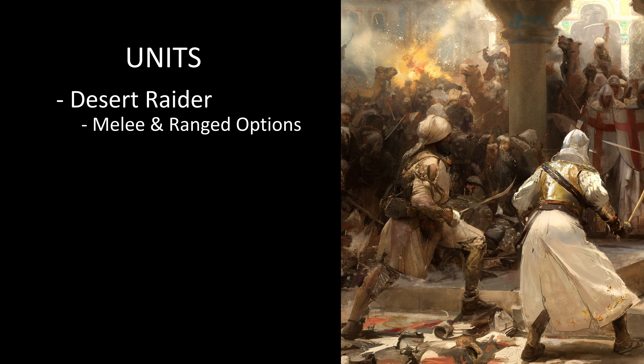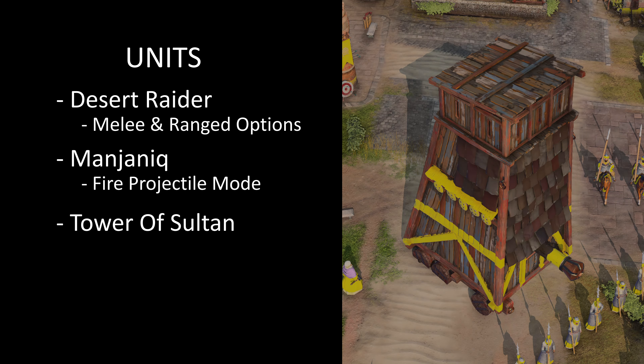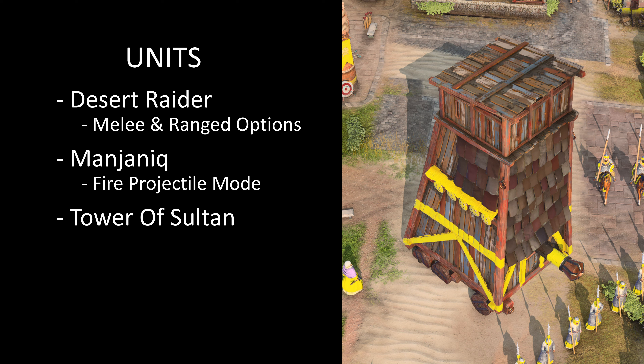Their unique mangonel, the Manjaniq, can switch to a fire projectile mode, dealing devastating damage to buildings and units in a large area. The Tower of the Sultan fires arrows while ramming down buildings. Costing an immense amount of resources to produce, this lumbering siege weapon demolishes enemy cities and is extremely difficult to take down.